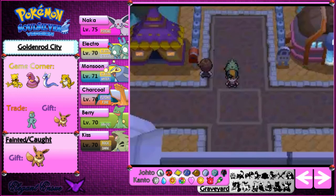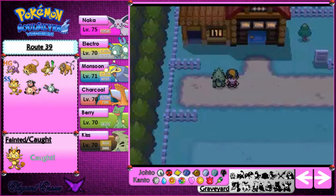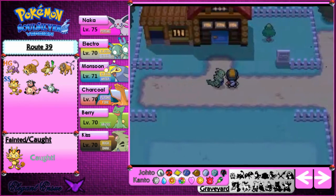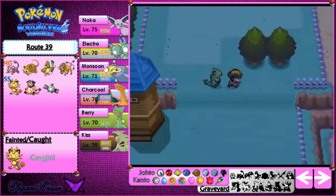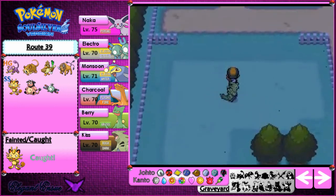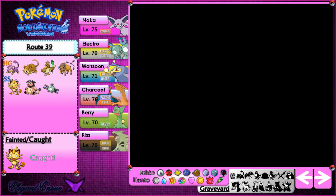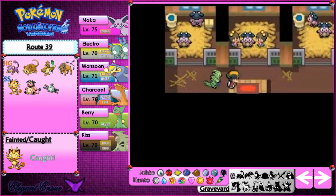I'm going to meet you back at the place where I get the seal case from giving them the berries. Now I'm here — this is the little farm place with all the Miltank. The Miltank only come out during the day, so since it's night time now they're inside, which is a cool little thing they implemented in the game.